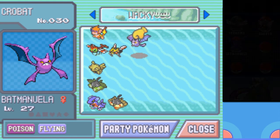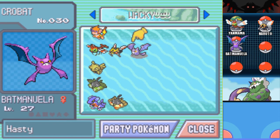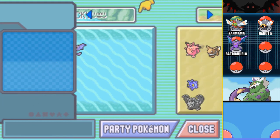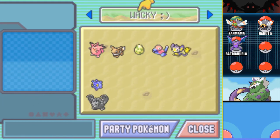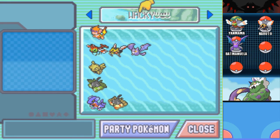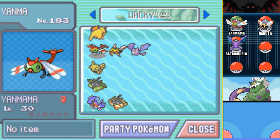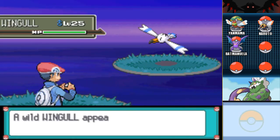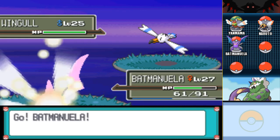We do need Surf to get to Byron's, so I might just — yeah, I mean, it's gotta happen when you're doing a mono run, you're gonna have to use an HM Slave. Wait — just a second! We could just catch a Wingull, and that solves about 40 billion percent of our problems. This is good.